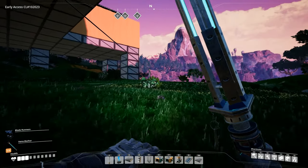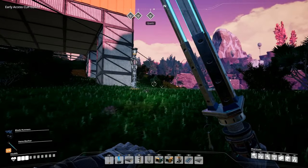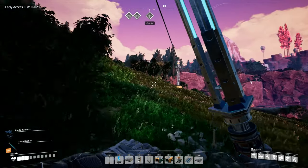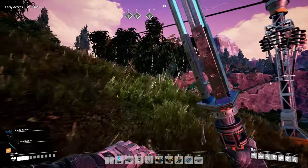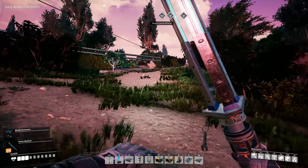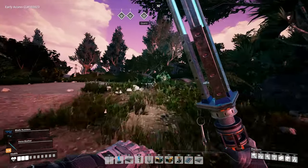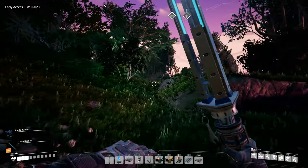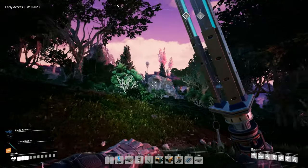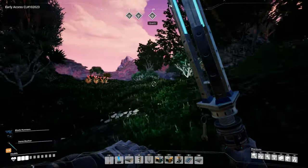Welcome back to Satisfactory folks, we are going exploring today. Last time we got encased industrial beams set up because we had the alternate recipe, and now that we've unlocked tiers five and six, I'd like to get some alternate recipes for those tiers before I start setting up manufacturing of the items. So we're going to go out and find some wrecks and find some slugs if we can, because we need more slugs as well.